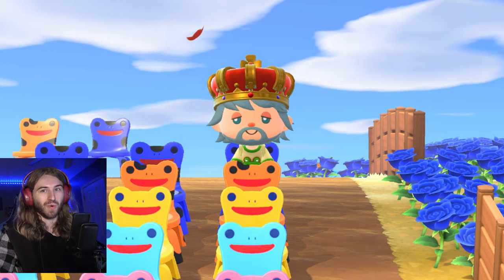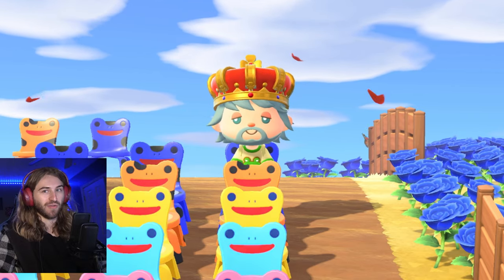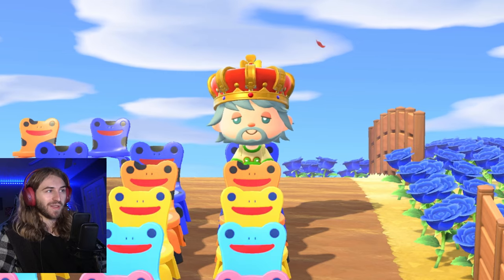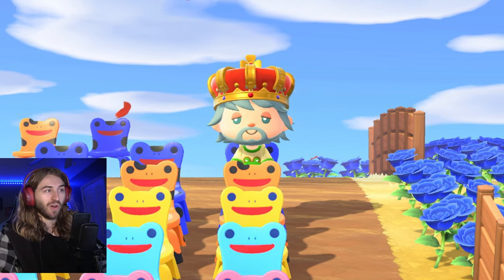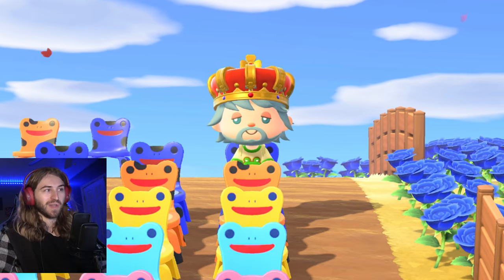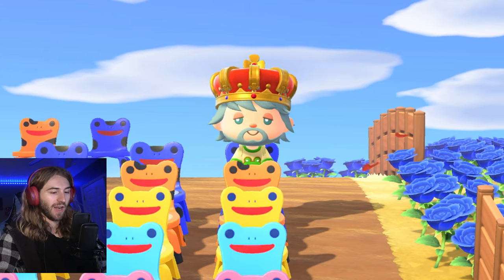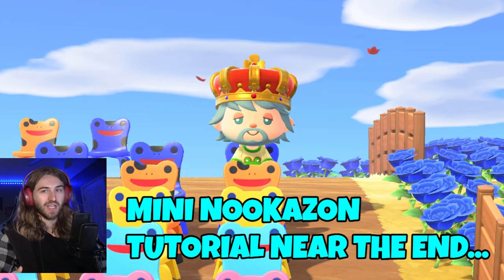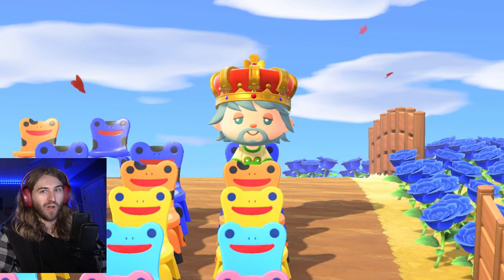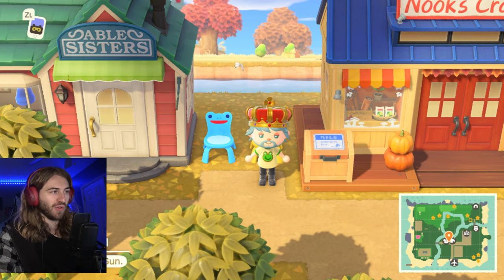So how can you get one of these froggy chairs? There are multiple different ways. They come out of balloons, they come out of trees — if you shake the trees, you have a chance to get a froggy chair. Your villagers could also give you one. You can get them from Timmy and Tommy at the Nook's Cranny, and you can also get one from Red. Now if you're impatient, like I was, the fastest way would be to just go on Nookazon and buy one right now. If you haven't used Nookazon before, it's basically the Amazon of Animal Crossing. I think it's a very safe site — I've never had any issues or scams. There's always like a 1% chance, but overall I think it's very safe.